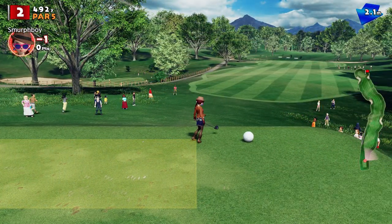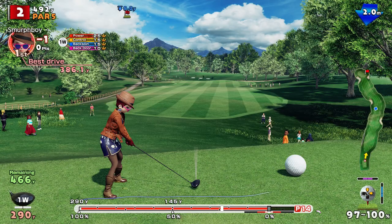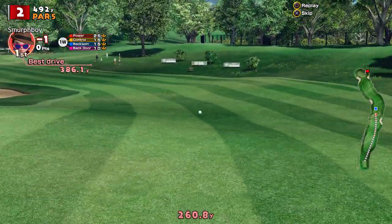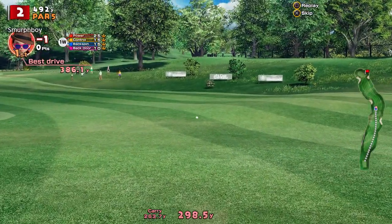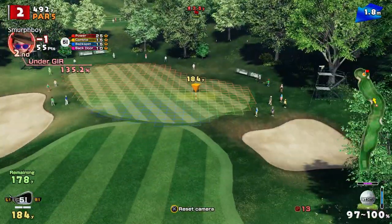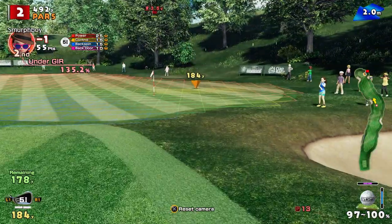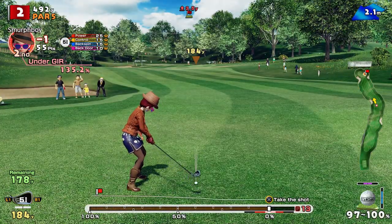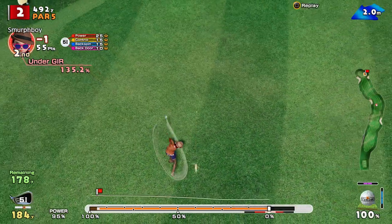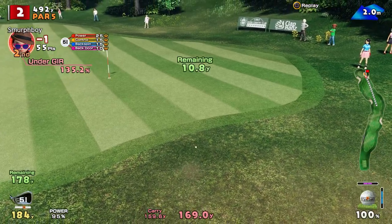Hole 2 — a little bit of a dogleg. At the length we're hitting, can't actually take advantage of that. With the custom clubs you can cut the corner a bit, but worth the power shot on the fives just to try and shorten that second shot. 1.78 to go — that's going to be a five iron to the pin. Wind just went up a touch, that's too short I think.